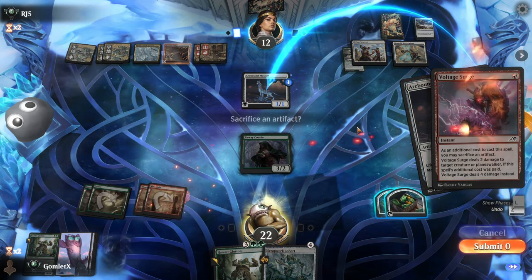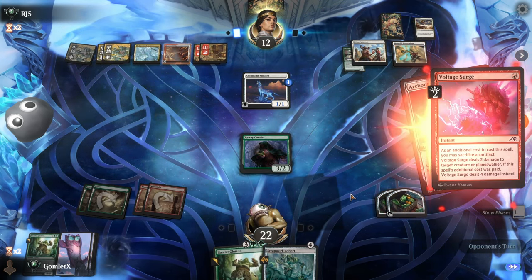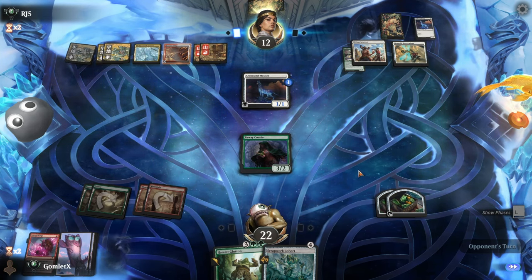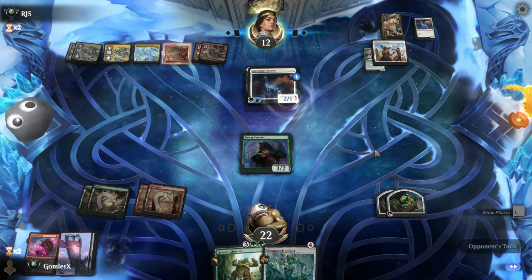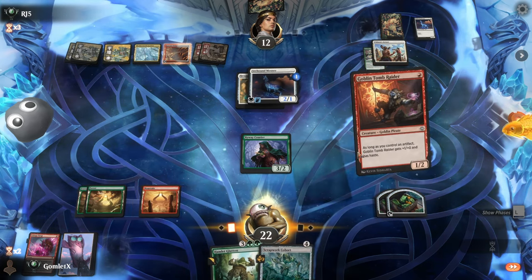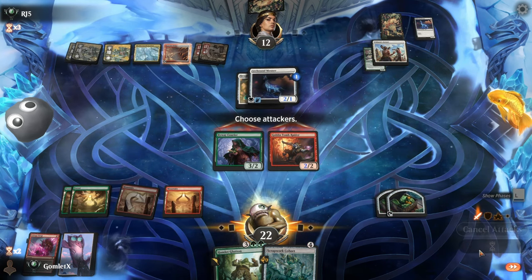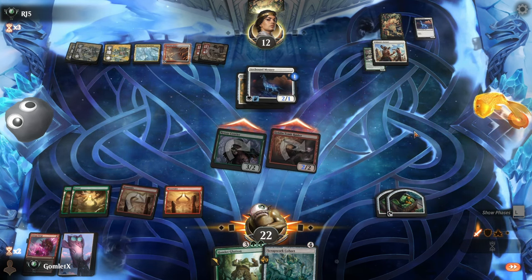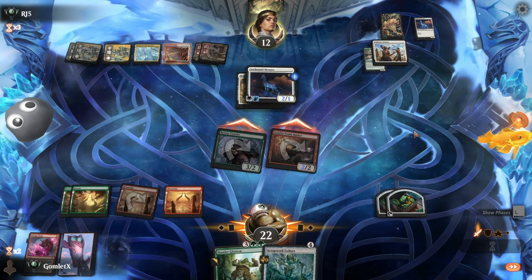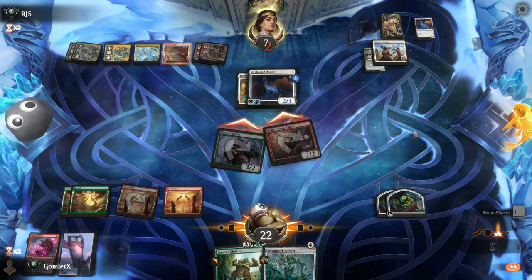I can just play a courier and hold up Voltage Surge — significantly less pressure, but it could be just another one-for-one removal spell. I'll kill the Mouser right now so it doesn't get to Modular to the other one — that's a pretty big deal. That way one of their Modular creatures dies when they don't have another artifact on board. Tomb Raider is sick — still get some damage. They could trade and we'd be up a card via the clue token and they don't get the Modular value. They choose not to trade — ok, Scrapwork Cohort.